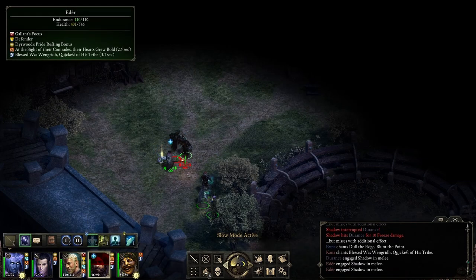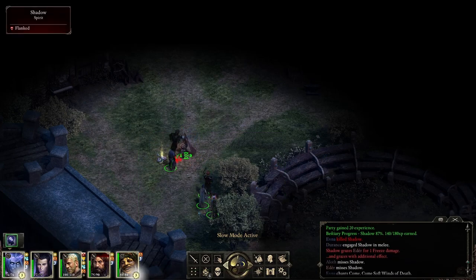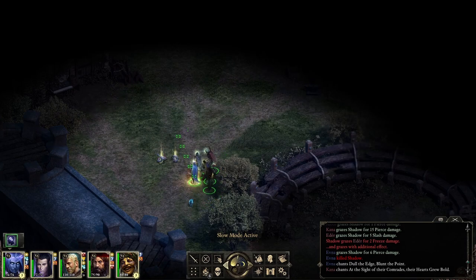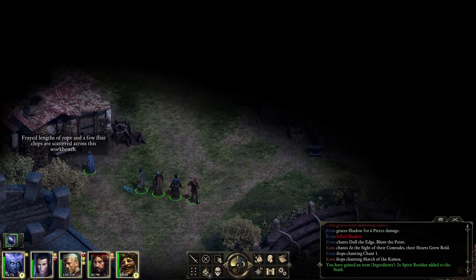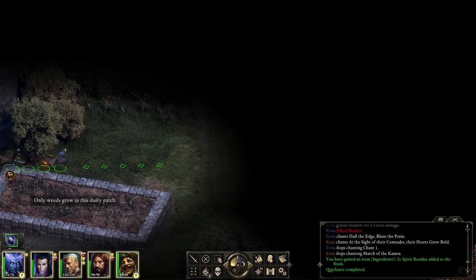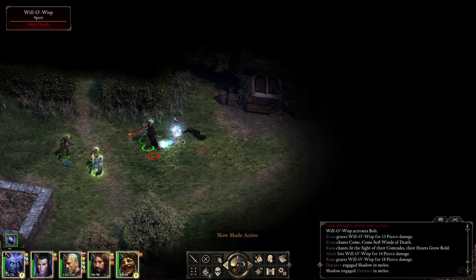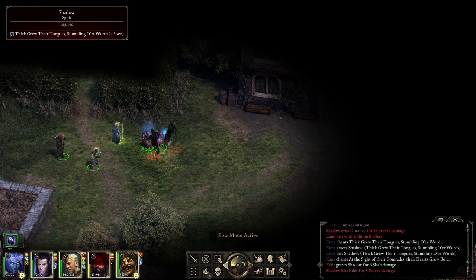Some wind. Luckily they don't have that much health. What do we have here — spirit residue. Frayed lanes of rope and a few flint chips are scattered across this workbench. I have a bad feeling we'll only encounter ghosts here. Only weeds grow in this dusty patch. Yeah, willow wisp — of course we'll focus on willow wisp first. Come on.